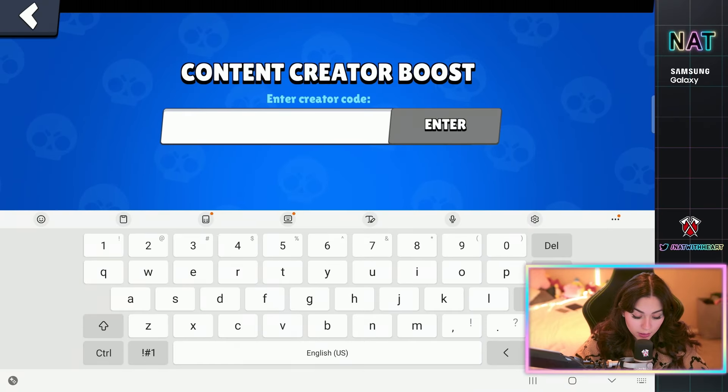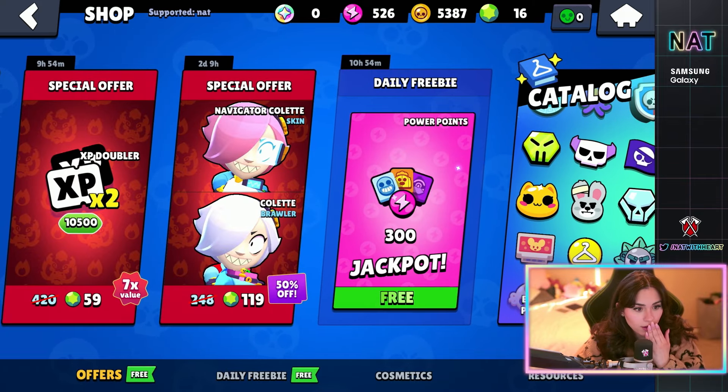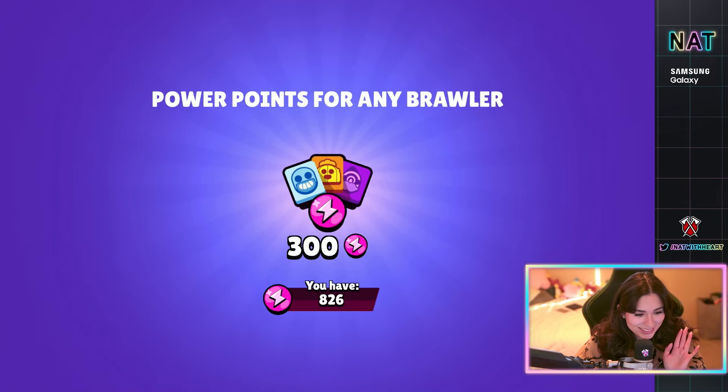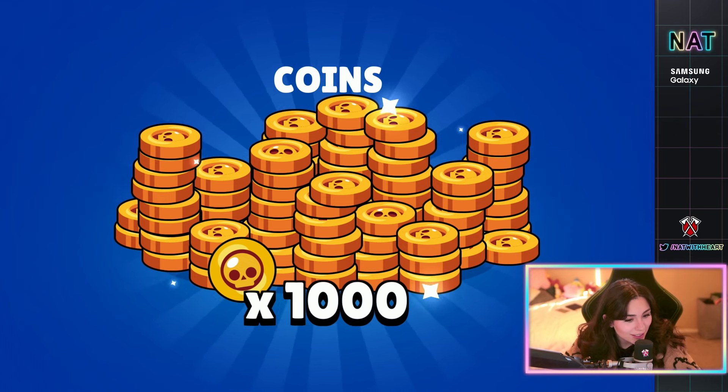I'm gonna go crazy with my luck and put in my code. If we get a brawler, guys — we got a jackpot! Give me that. Nice. 300. Last one, give me a brawler. I'm not gonna look. A thousand coins. Are you serious?